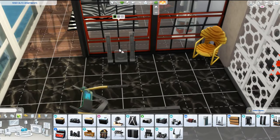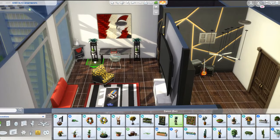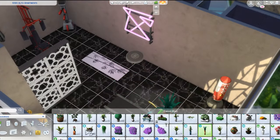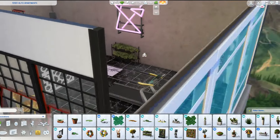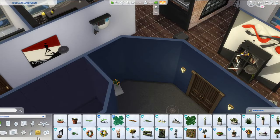They also have this new cool rounded window, which you'll see me use in the living room. I know this was an apartment build, but I wanted to find a way to use the new windows, so I kind of divided the room up a little bit with them and I think it turned out really really awesome.